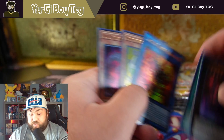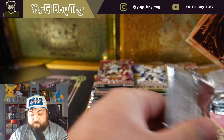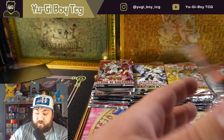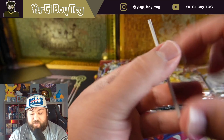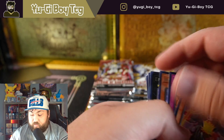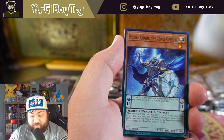Obviously we have a chance at ghost rares in quite a few of these packs. Ghost of the Past lets us pull a bunch of different ghosts out of this set, and Storm of Ragnarok and Crimson Crisis both have a ghost rare. You can pull ultimate rares, ghost rares, secret rares, collector rares, starlight rares — all kinds of different stuff. Let's see if we can pull a starlight rare today, that'd be absolutely insane. And we get Infernoble Knight Renard.